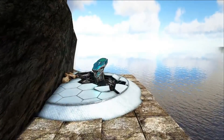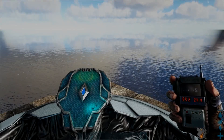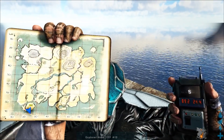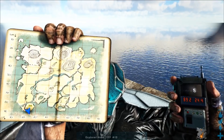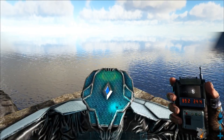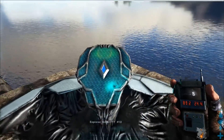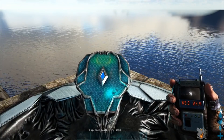Je fais une petite ellipse. Petit rappel sur The Island : j'avais oublié de vous montrer l'emplacement et les coordonnées sur la carte. L'emplacement est au sud-ouest, en 89,2 et 24,4. C'est assez important pour ceux qui veulent s'y rendre rapidement et débloquer les skins sans galérer.